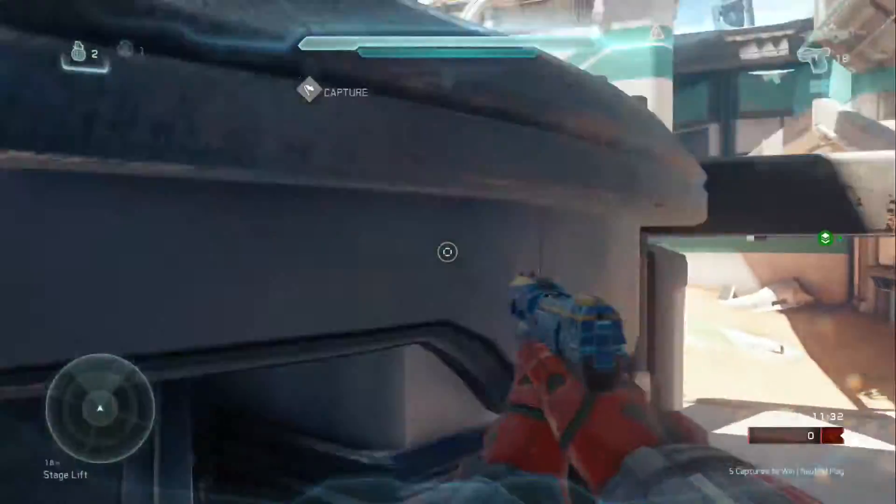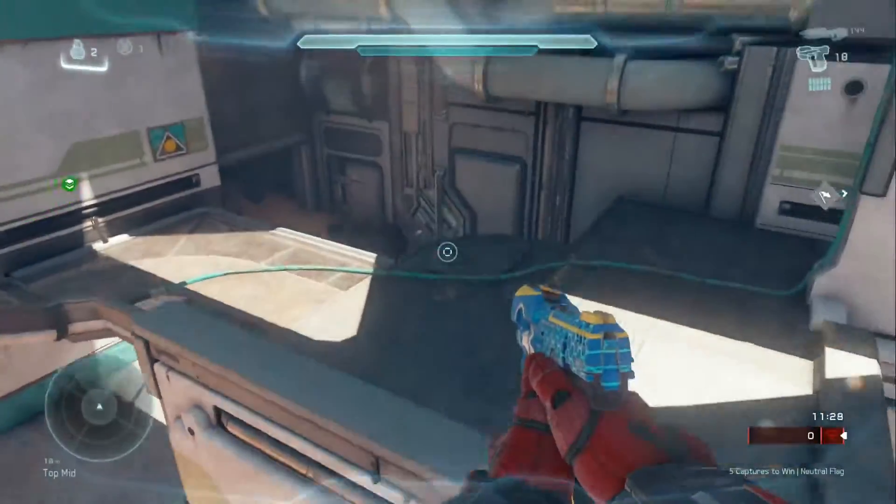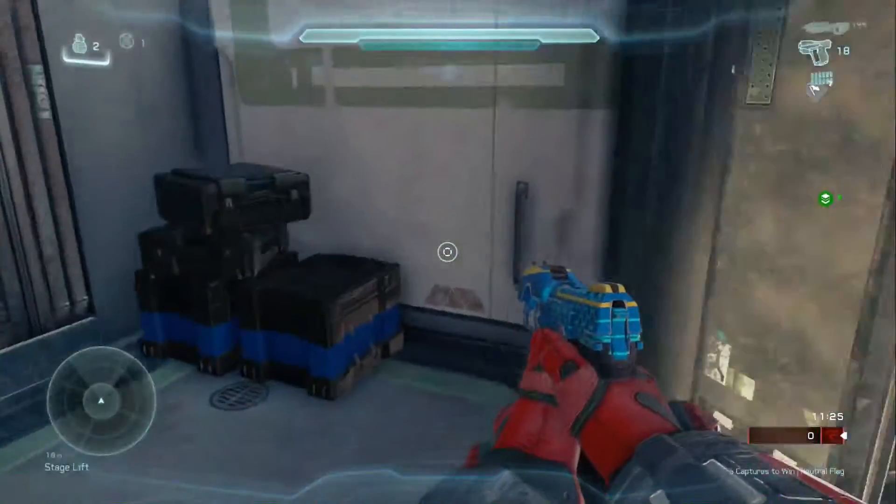So yeah, once again you can just instantly climb it and hide behind cover or jump top mid — whatever you need to do to avoid the hydra launcher or the beam rifle. And yeah, thank you guys so much for watching, don't forget to comment, like, and subscribe.